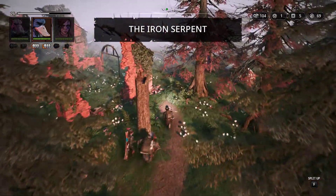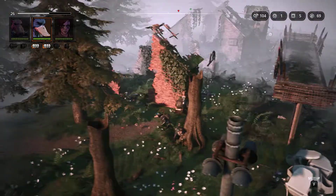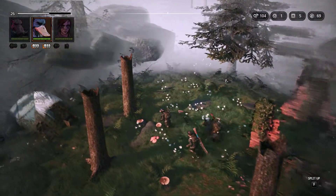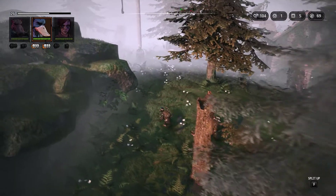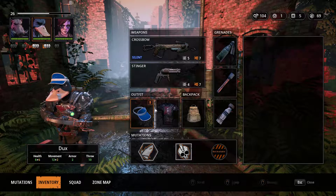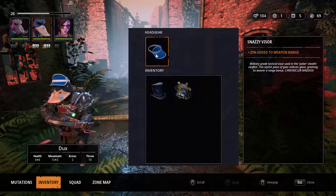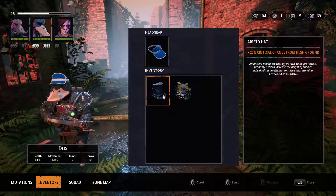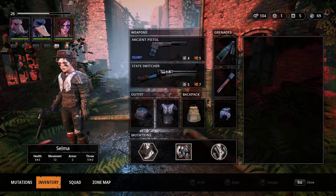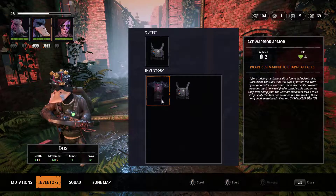Let's see if we can take out those guys - I'm thinking three grenades would do a good job. Nearly walked straight into them. The tank is probably the guy we take on last because he does knock down damage - then shoots you. There's a helmet: immune to electrical damage and mind control, adds 25 to weapon range - let's swap that over. We don't need the additional range not anymore.